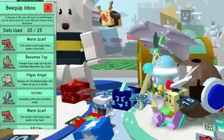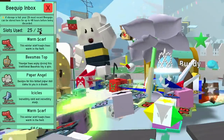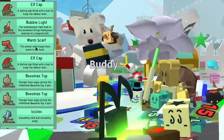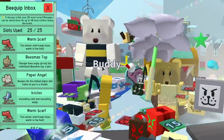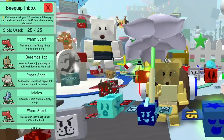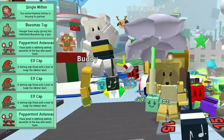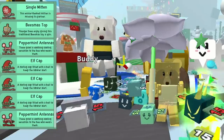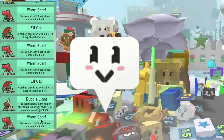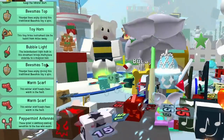What happens if the storage fills up? They go into your inbox, which is limited to 25 slots. If anything else comes in after that, you lose them. So you want to make sure you come into your inbox after playing Beesmas for a while and clear it out. They've also got timers on them — I've got 5 hours and 46 minutes left to get these peppermint antlers out of my inbox.